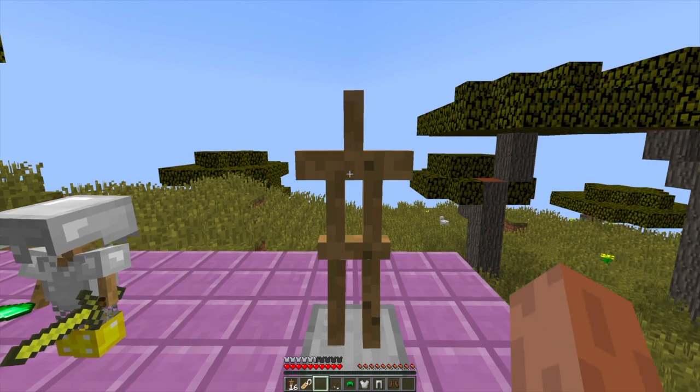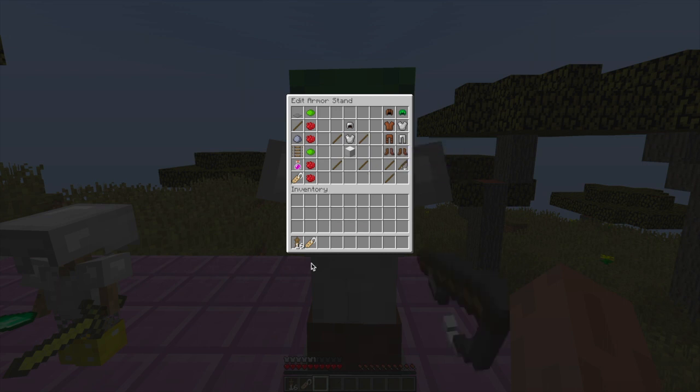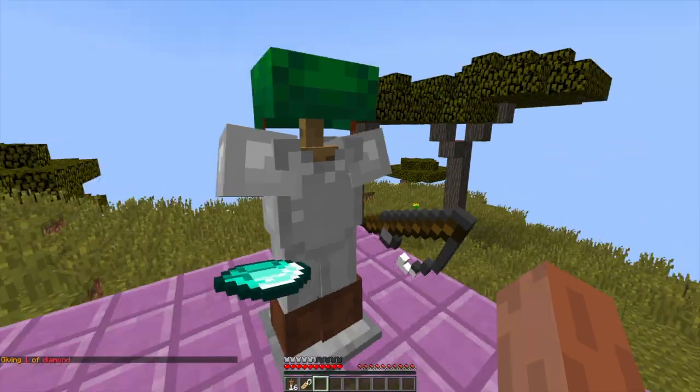Let's go ahead and use this as our test dummy. We are going to go back into the GUI. We have the left and right hand and obviously the boots, trousers, chest plate and hat. We can put anything we want there. Let's go ahead and pop in some armour. Then down at the bottom, let's choose a fishing rod in one hand, maybe a diamond in the second hand. Let's give myself a diamond, go back into the window and just pop it in there.